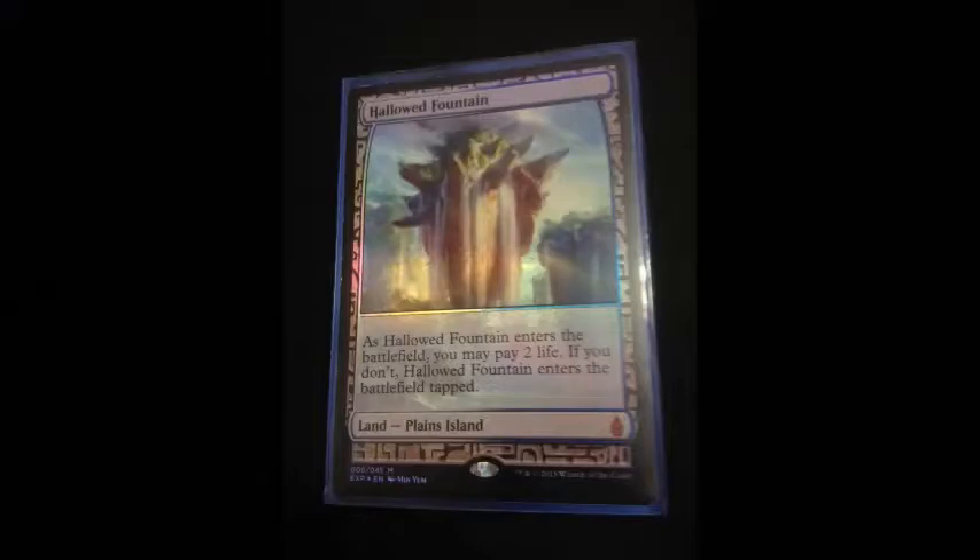And I opened up a freaking Expedition today — it was Hallowed Fountain. And I sold it. I got $110 for it, which was amazing. And I used the money to buy a booster box, from which I got the Void Winnow. Today's been pretty chill. It's been great. YukiTragon out — bye!